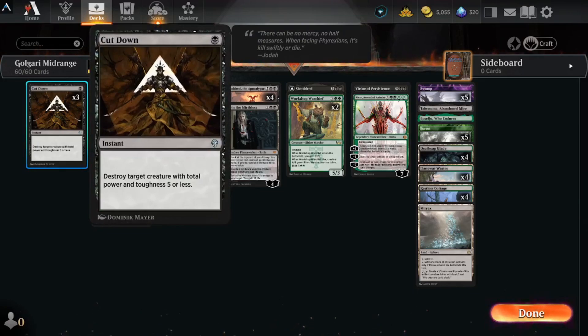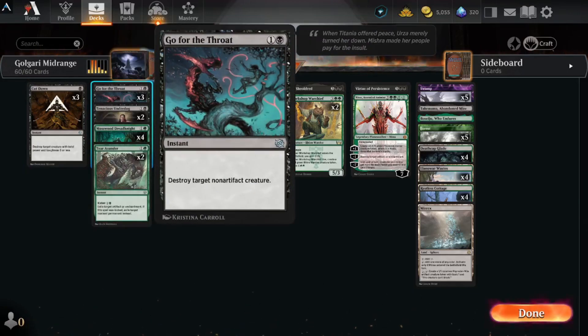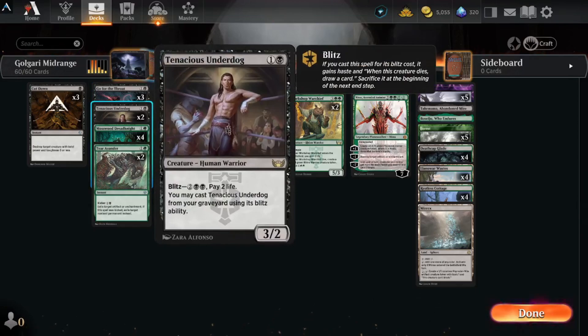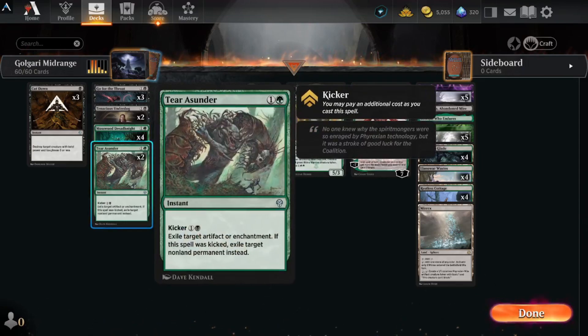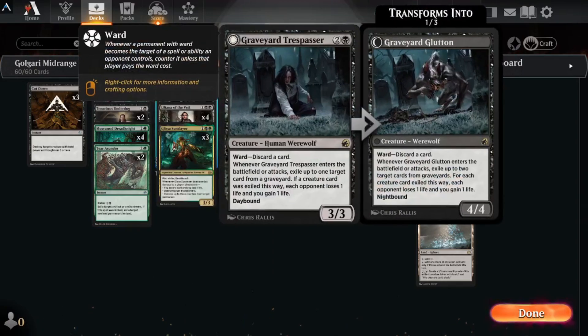As far as the deck, we're gonna run three Cut Downs for control, three Go for the Throats also for control. Tenacious Underdog — it's a good two-drop and having a little draw engine there is pretty good too. Mosswood Knight — a little draw engine and a creature that can potentially never die, good for mid to late game. Tear Asunder in case there's a artifact or enchantment, or maybe you just need to exile a particular creature — it's a great card.